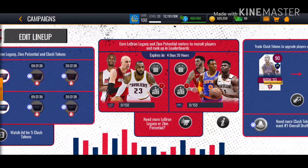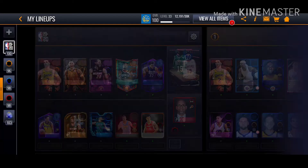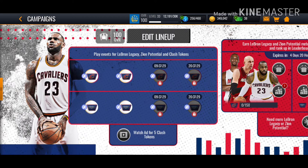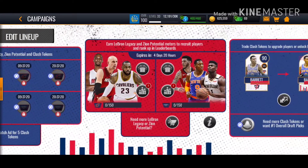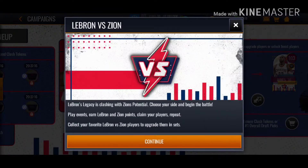So what are we trying to do here? You get a lineup that you start off with — no lineup that you start up with. But you can watch ads for clash tokens and you have a leaderboard. You need more LeBron legacy and Zion potential. It says LeBron's legacy is clashing with Zion's potential. Choose your side and begin the battle.